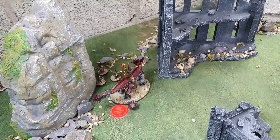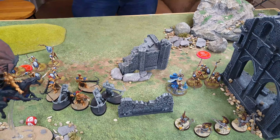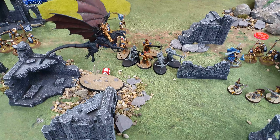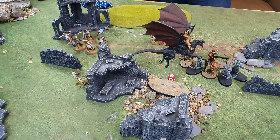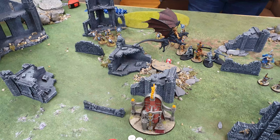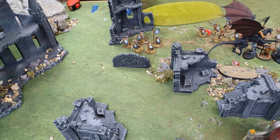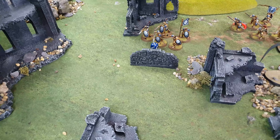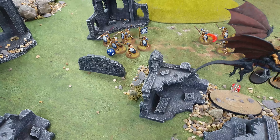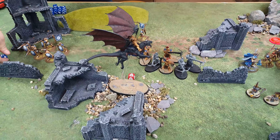Rick held the last unit of Vindictors back in the corner and with my four-inch move I'm no real threat to his objectives. Rick is slowly running out of mobility too. End of my turn: one point for killing a monster, two points for my battle tactic, three points for holding more objectives — six points this turn. Score: Fireslayers 14, Stormcast 11. Big priority roll — a five again. Rick takes it — Stormcast go first on turn four.